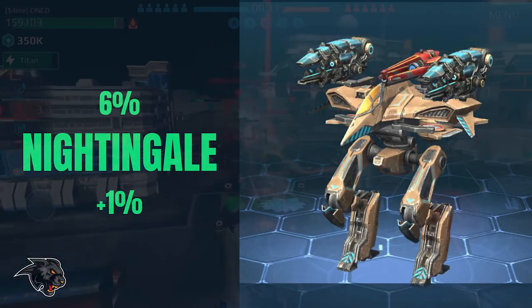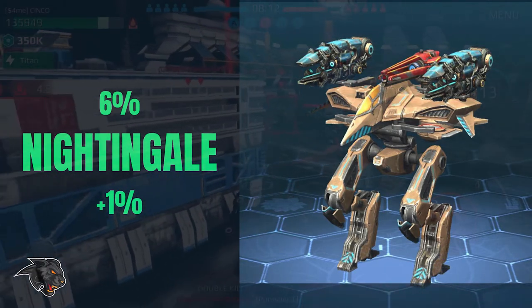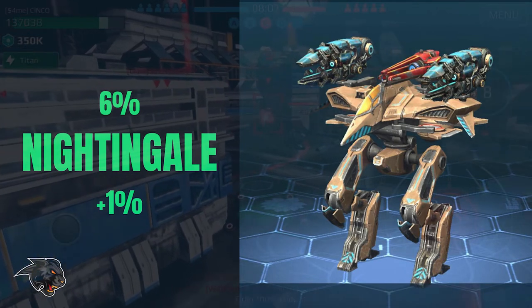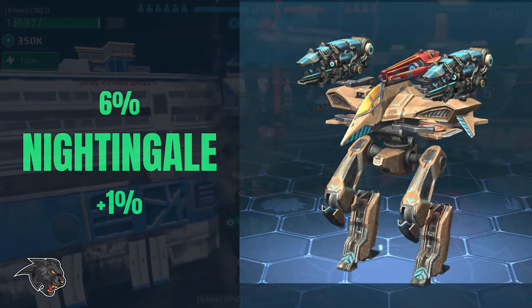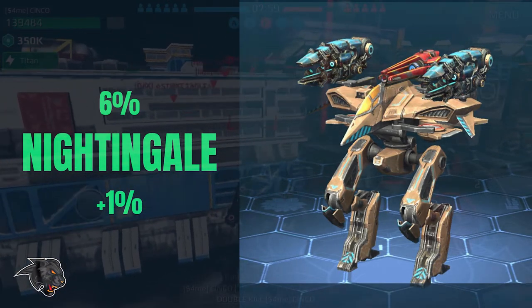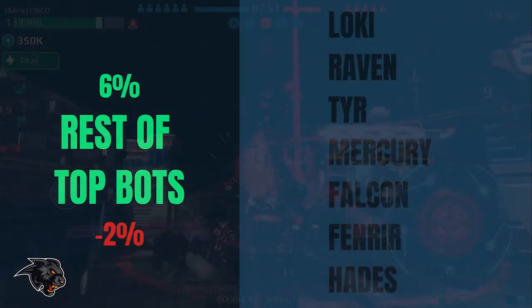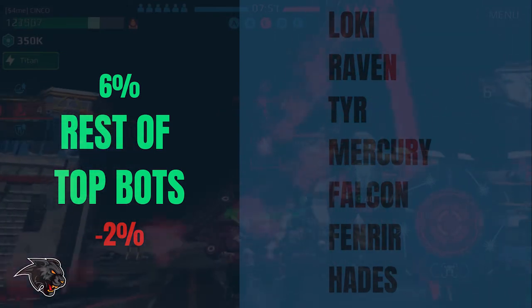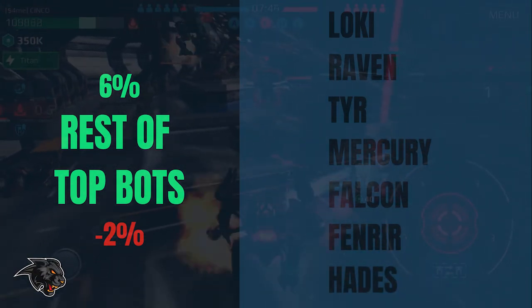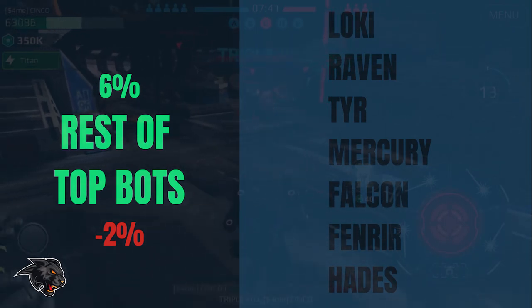Coming in at number five we have the Nightingale, or as I like to think of it, the Annoyingale. Most of the top players are playing in squad a lot of the time, so having a Nightingale to support, suppress, and heal is a really great option for people playing in squad. You can also use it for beacon capping while it's under stealth for a pretty long time. I use a Nightingale in my hangar and I like it a lot. The rest of the bots in this list only account for six percent of the bots in the top hangars, which is actually down two percent since my last video. Most of these bots have very specific roles including the Loki and Raven as beacon cappers and Falcon and Fenera as tanks.